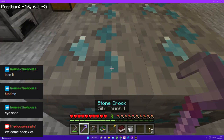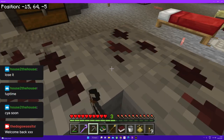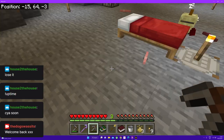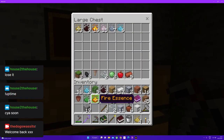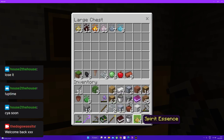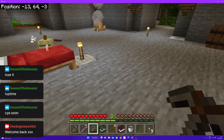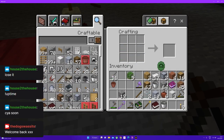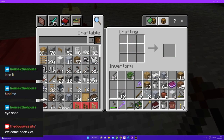Yeah, it looks like they've managed to work out all of the early game bugs. So we finally have enough to make a rune, which means we can make a botany pot. Yay!